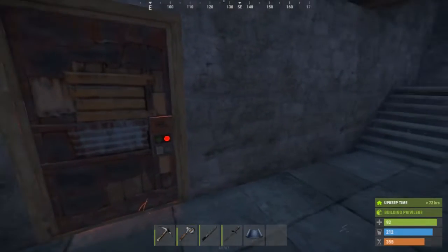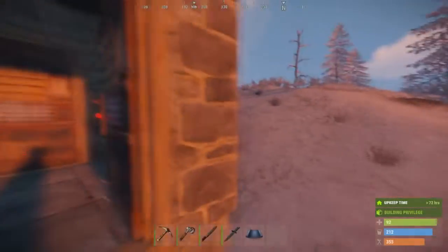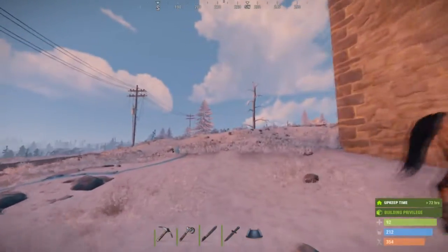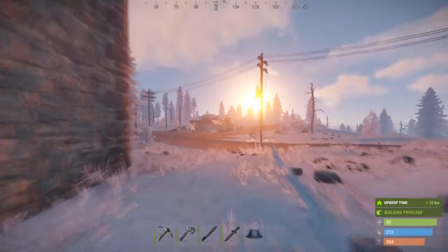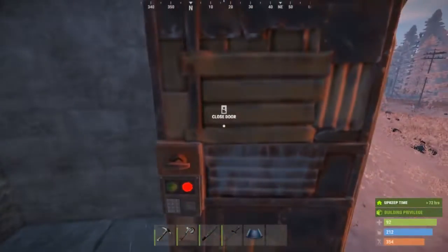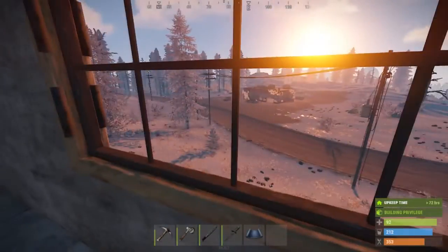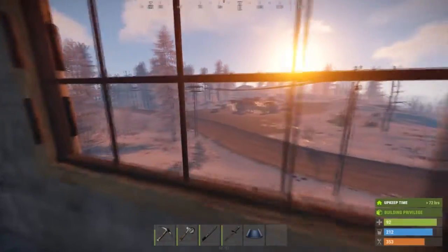I decided it was time to upgrade the base - I added not just one but two floors. Let's go ahead and look outside. It comes out like this, it's not very wide of course, but it'll work. I'll have all my good loot upstairs - guns, C4 and stuff will go all the way up there. Where I placed the window I can see right into the supermarket, so I'll be able to see if players are over there.